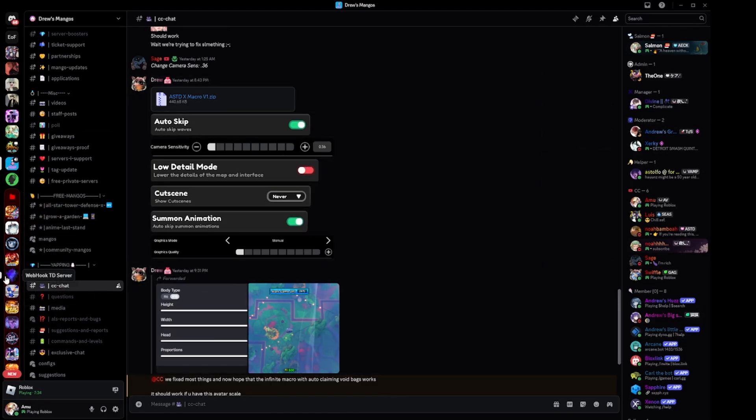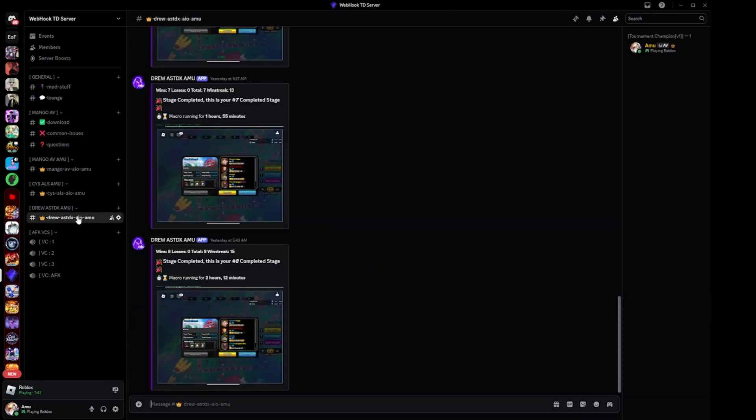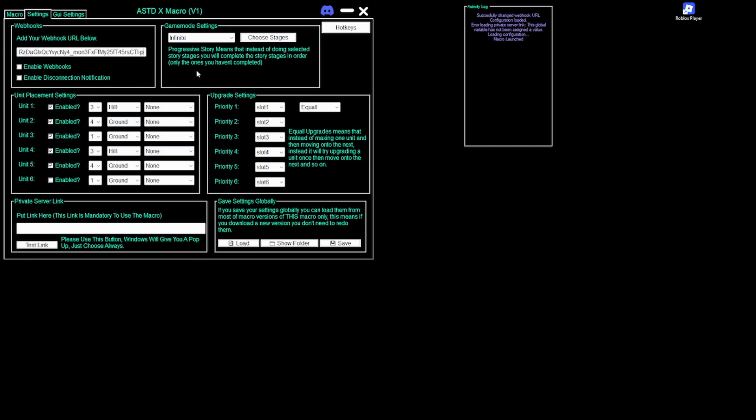For the webhook URL, go back to Discord and click on your own Discord server, then go to whatever channel you made. Click Edit Channel, then Integrations, then Webhook. Click New Webhook, then click Copy Webhook URL. Paste that link into the webhook URL field and click Enable Webhooks. The second webhook option you don't have to enable.